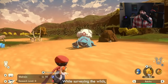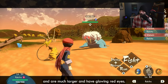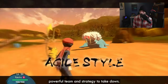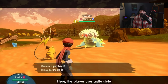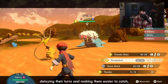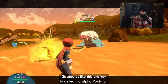While surveying the wild, you may come across a Pokemon that appears different from others of the same species. These are known as Alpha Pokemon — they are much larger and have glowing red eyes. Be careful when approaching them; if you are not prepared they are very aggressive and will take a powerful team and strategy to take down. This is very much the Pokemon game I think a lot of people have been wanting.